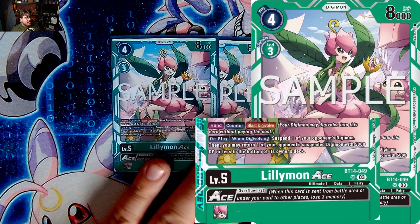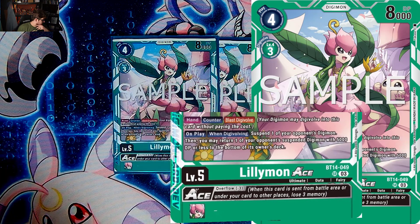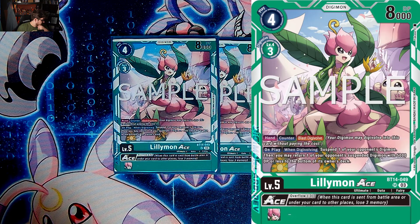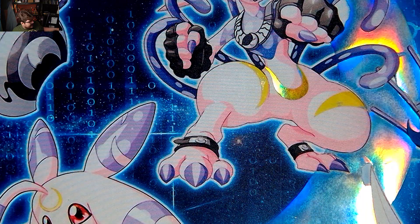Then we do have two Lilymon Ace. Lilymon Ace has burst digivolution — on your counter timing on your opponent's turn, on play, when you digivolve, suspend one of your opponent's Digimon, and you may return one of your opponent's Digimon with 5000 DP or less to the bottom of the owner's deck. It also has the Overflow -3 mechanic. Two of it is fine.